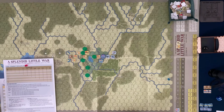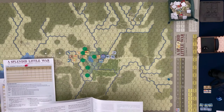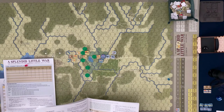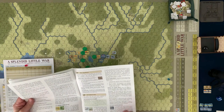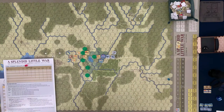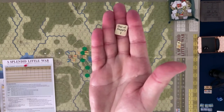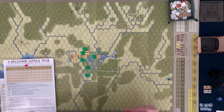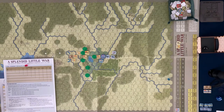I realize I should have deployed the observation balloon during the movement phase, but I moved it, so it can't deploy yet — the base unit cannot move the same turn it deploys. We can deploy it next turn. The out-of-supply morale check phase: since no units are out of supply, we skip it. That ends the U.S. player's turn. We now go to the Spanish side and run through the same steps.